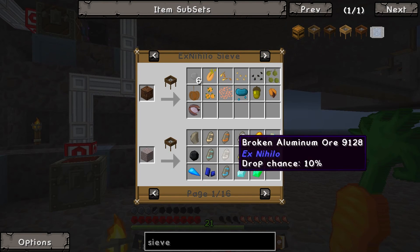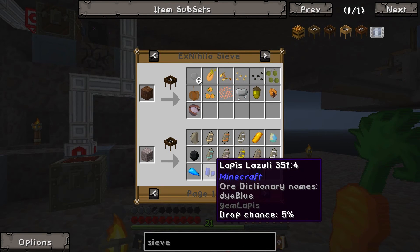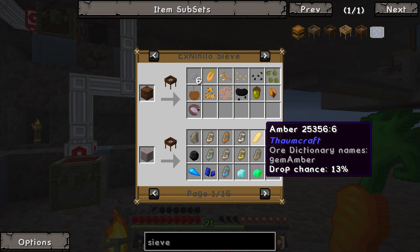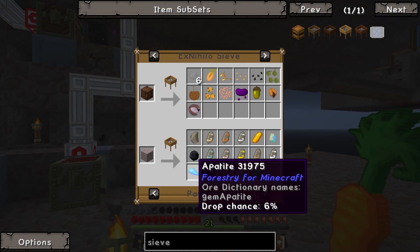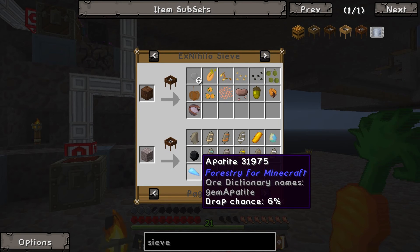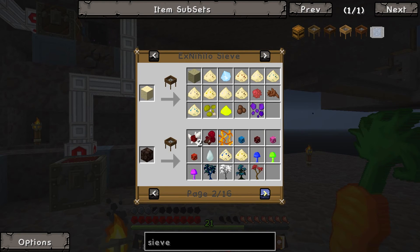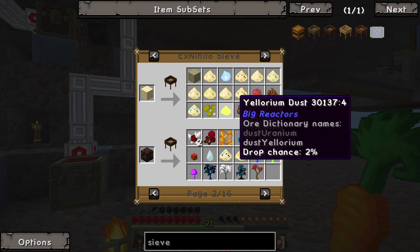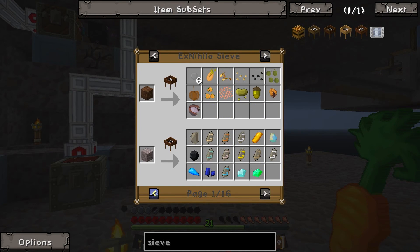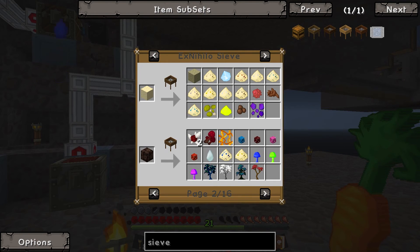Right-click — that's the fuel. If we put in gravel, we get emeralds, diamonds, lapis lazuli, apatite, amber, quicksilver, coal, a lot of broken ore and flint. But if you crush down sand, we don't actually get any diamonds or emeralds or any of the other good stuff. We get certus quartz. That's not good. So I think we're going to have to do three steps here.